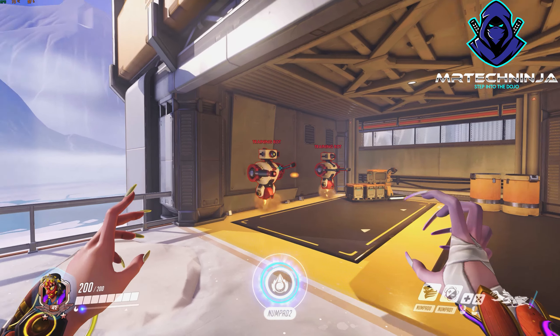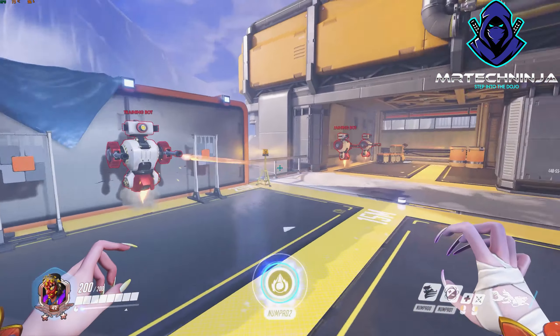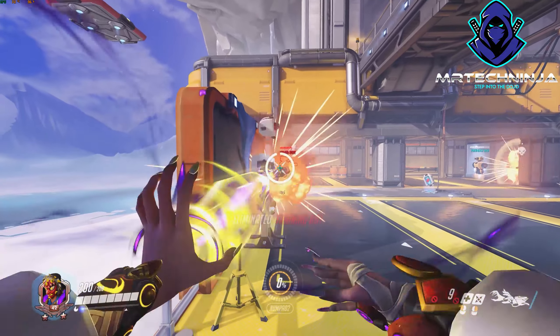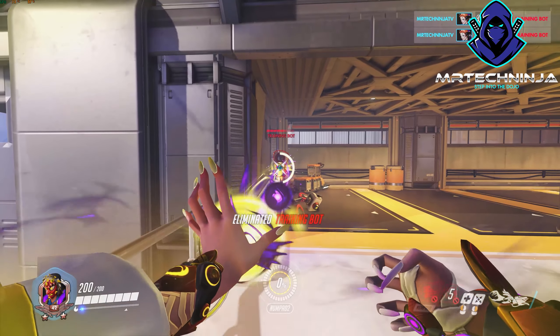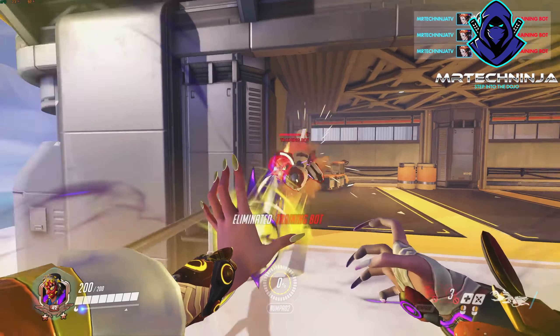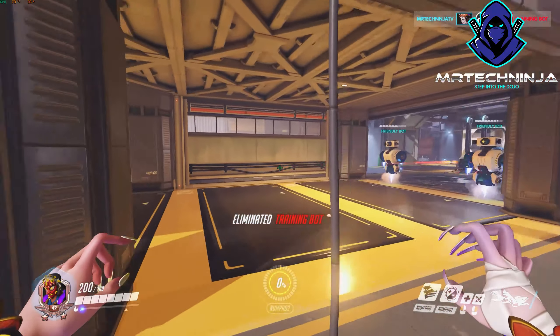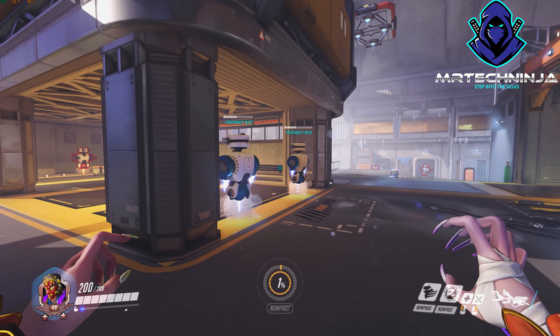Let's talk about what other damage capabilities we have. Let's say we've got a side view of the enemy team — we throw a damage orb, we use our Coalescence. You can see how quickly this just tears through people. This really allows you to get a lot of damage out, though the sole purpose is definitely not just damage, and the same thing goes for the other orb.